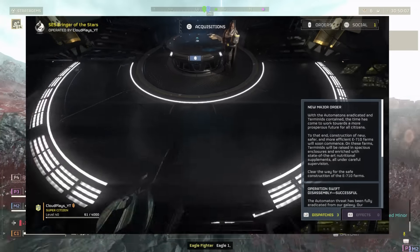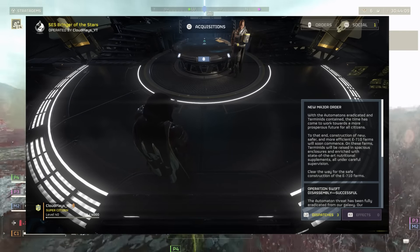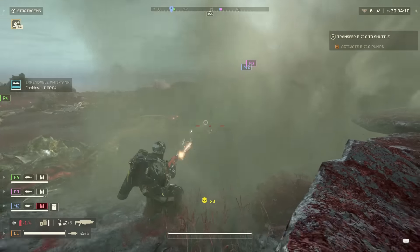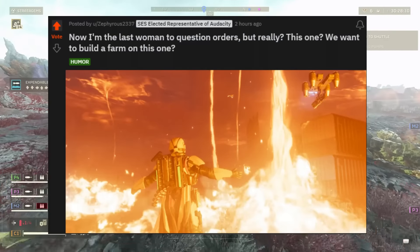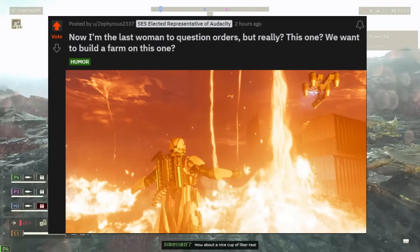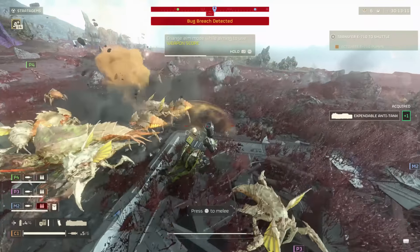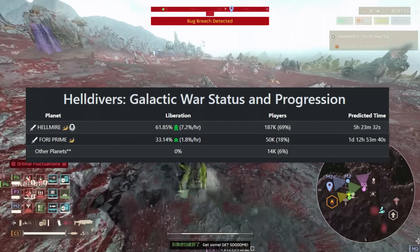If you remember what the dispatch note stated, we were essentially going for more efficient E710 farms. If you turn 710 upside down, it makes 'oil,' so we're looking for an oil farm. This Reddit post layers it down quite nicely — it says, 'I'm the last woman to question orders, but really, we want to build a farm on this one?' It's making absolutely zero sense as to why that's the storyline for Helmire. At the point of recording, we're at 60% liberation with 195,000 players in.